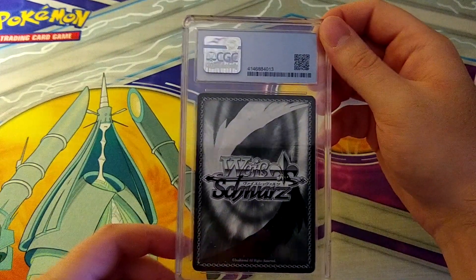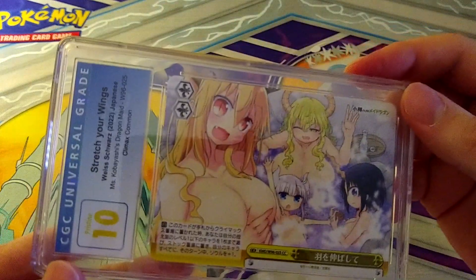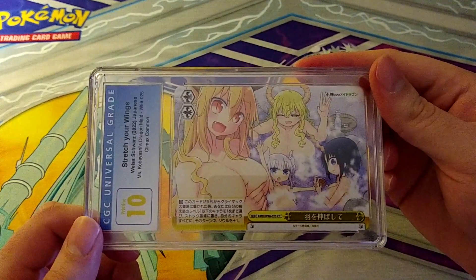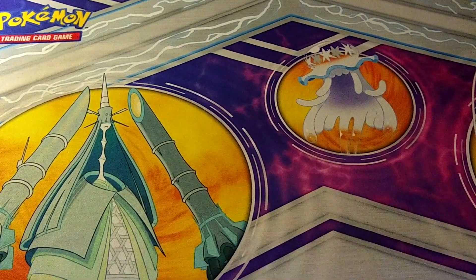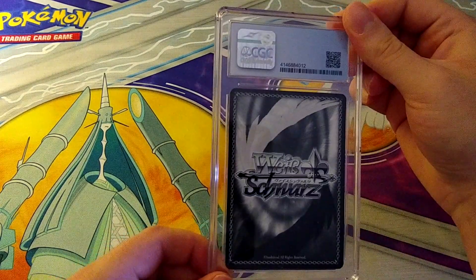More Weiss Schwartz — this is Dragon Maid. A Dragon Maid Climax Common lewd card that pulls a 10. Not much to say about that except it will sell very well, very quickly.